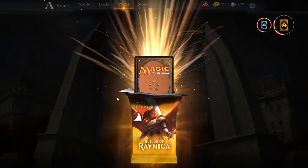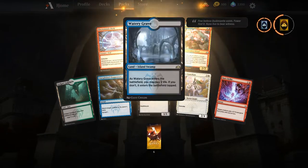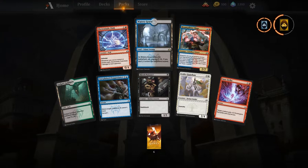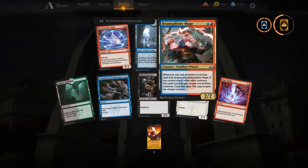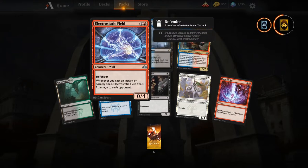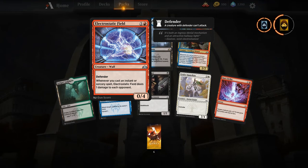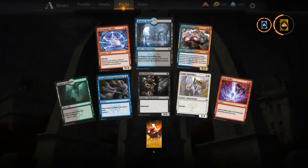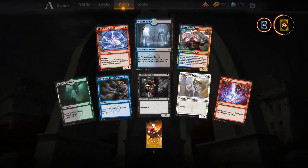Watery Grave — there we go, a shock land for our dual-land deck! Beamsplitter Mage — pretty cool, gets to copy some stuff. And Electrostatic Field — I think there's going to be a Guttersnipe-style spell-slinger deck that's going to come together. Some Guttersnipe spell-slinging is on the way. I like the art on Sure Strike too — pretty solid combat trick.